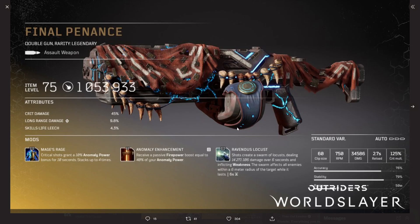For weapons, we have Final Pendants — a legendary double gun with 1,053,000 firepower, crit damage, long range damage, and skills life leech. Mods are Mage's Rage, Anomaly Enhancement, and Ravenous Locust. Ravenous Locust: shots create a swarm of locusts dealing 14.2 million damage over six seconds, inflicting weakness, affecting all enemies within a 6-meter radius of the target while it lasts.